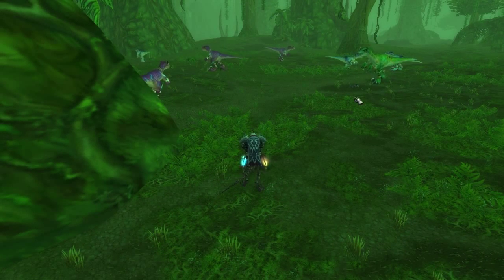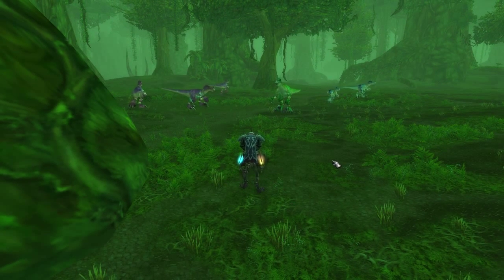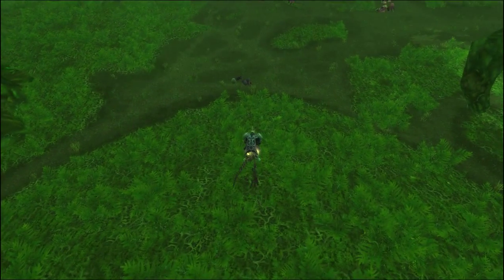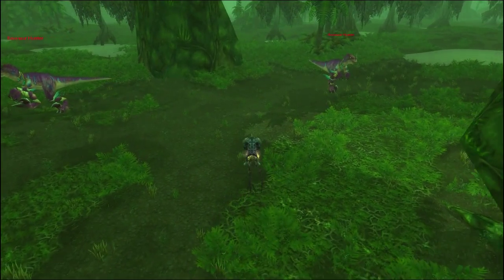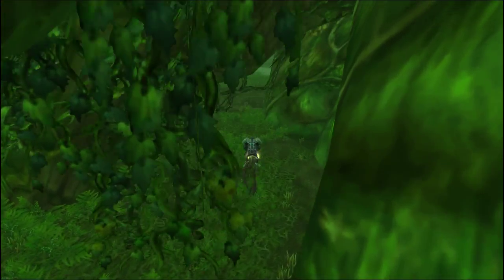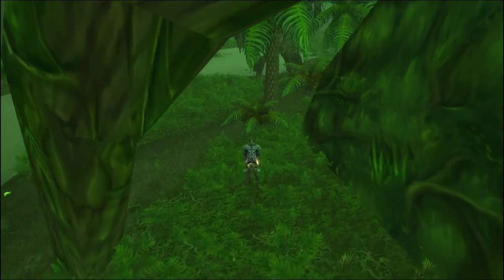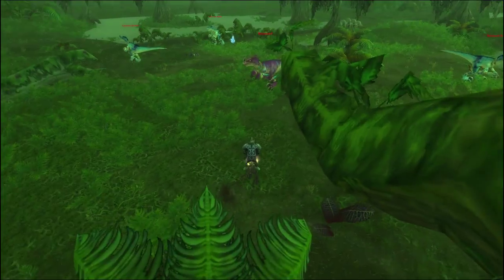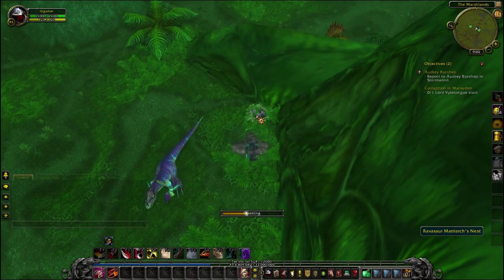Oh, would you look at that — that green raptor there. She's the matriarch, assigned to take care of all the eggs till they're ready to hatch. These grounds are packed with little nests, but you'll have to find the right one to get yourself an egg that's useful. Raptors are a clever bunch, so you have to search all around these trees and even sometimes in between the large roots that come up to find them. Well, here's the egg, and that'll be the last one for today.